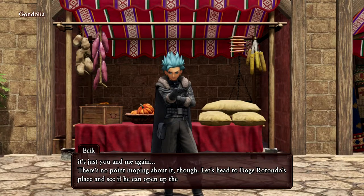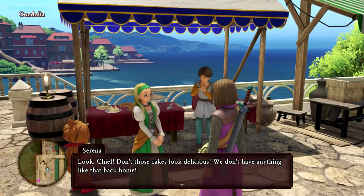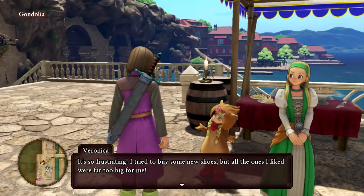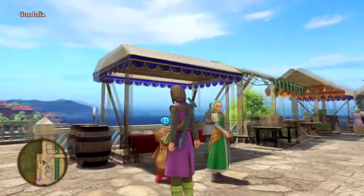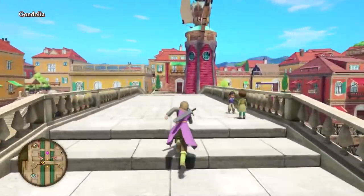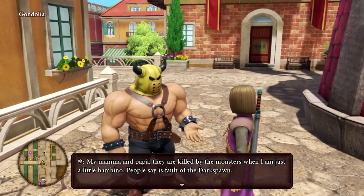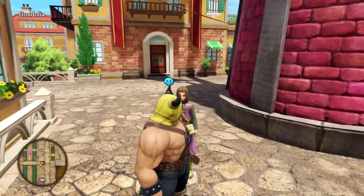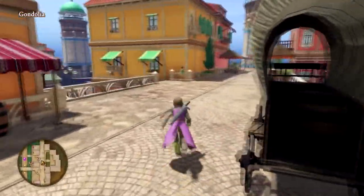'You heard the man, let's go ask this Doge guy to let us in.' So we're gonna go find the Doge now and it's just me and Eric. Yep, just the two of us — like old times. Oh look — cakes! She just wants to eat the cake. It's so frustrating she wants to buy new shoes but the ones she liked were all too big for her — the children's ones are ridiculous — she's got little boots on.